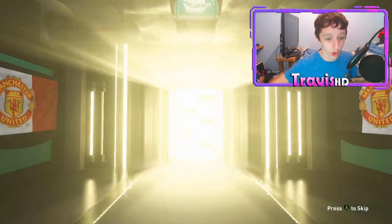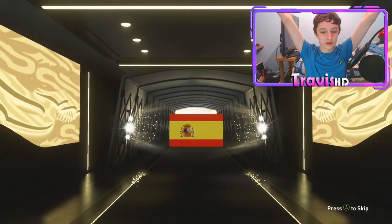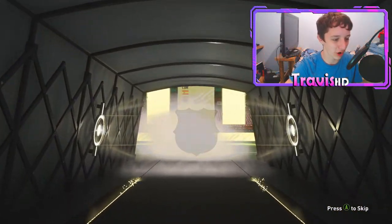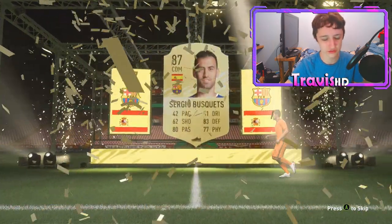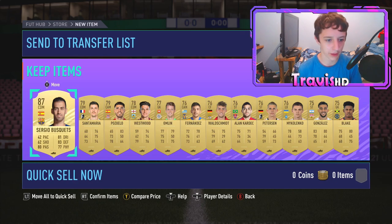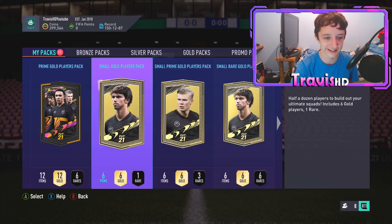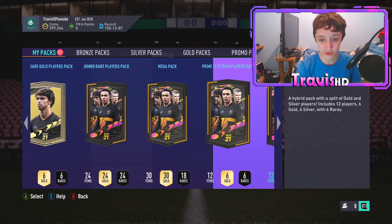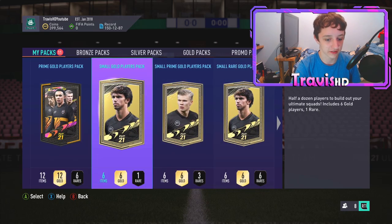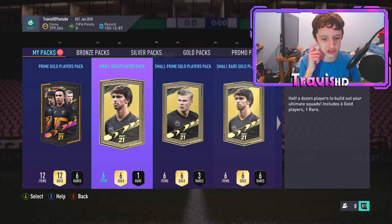We've got this gold purse pack at the front - let's smack this open. Walk out! Let's go - we'd love to see that. Walk out, gold Spain CDM - yeah, Busquets. High rating SBC fodder. Oh it's 87, he got downgraded - that's just painful. Send Busquets to the club, untradeable. The amount of times I've packed Busquets over one of the top players and said 'good fodder' - I could be rich.